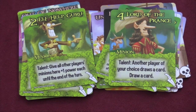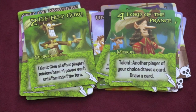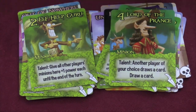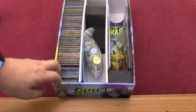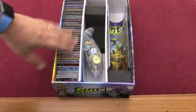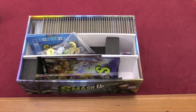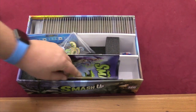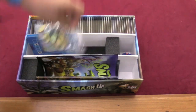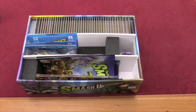This set also comes with new tokens featuring flowers and similar designs, plus dividers so you can fit everything into the big geeky box. Here it is with everything from Smash Up inside — you can see it all fits in almost one row, with rulebooks and tokens in the middle. There's plenty more room. That's what's in this box.